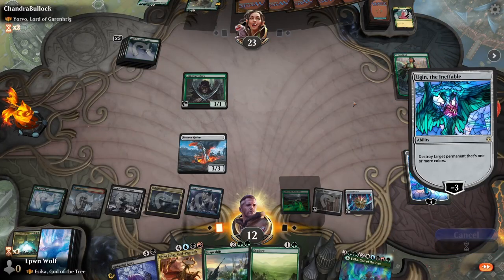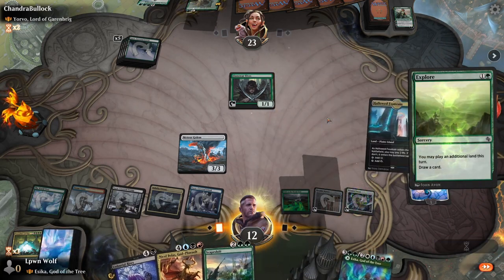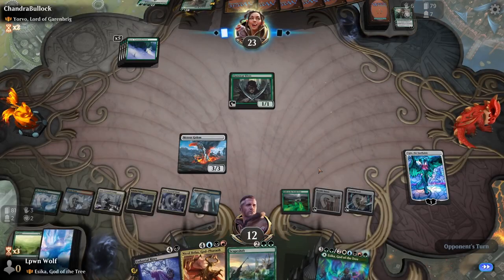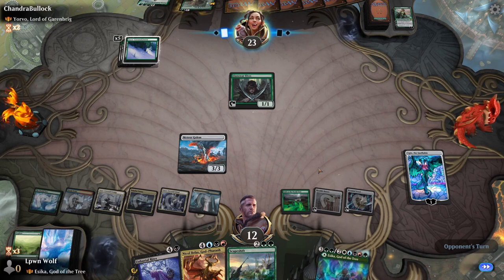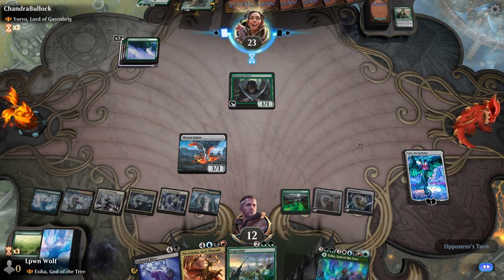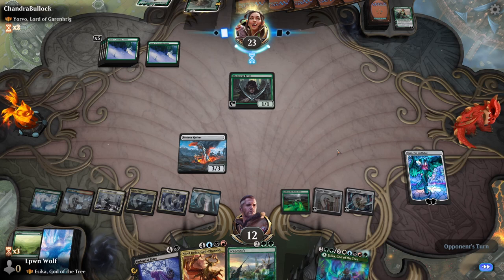We play Ugin and destroy Vivian Reed, then Explore to find another land. At the moment we're just trading one for one. Green is quite scary because wizards gave it access to every ability — draw, ramp, and incredible finishers — probably the strongest color in Magic these days. We could use Scapeshift to sacrifice most of our lands to fetch Field of the Dead and generate lots of zombies — that's a nice trick.